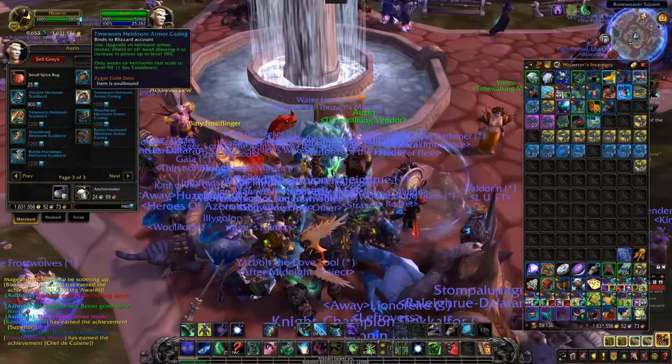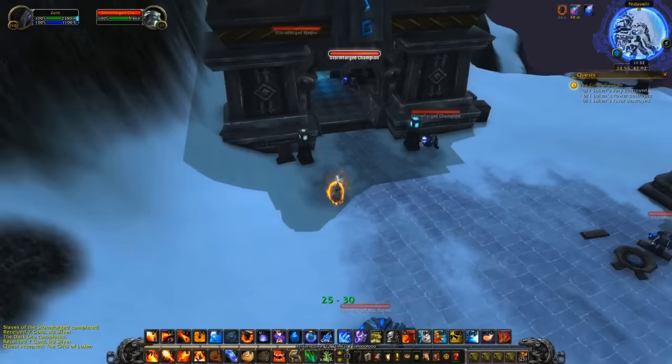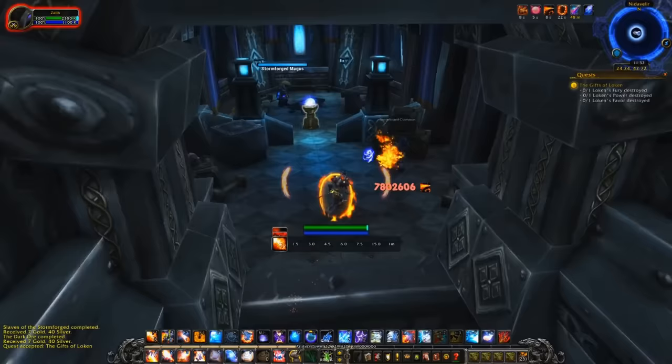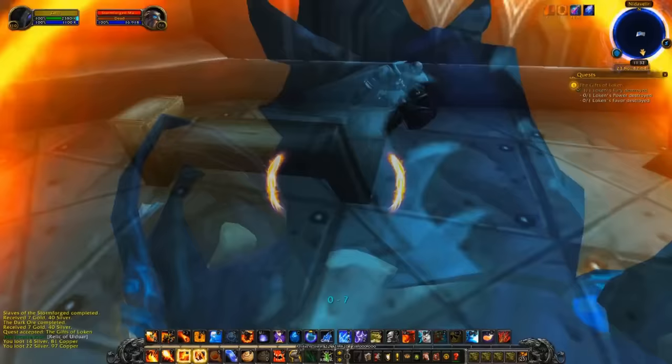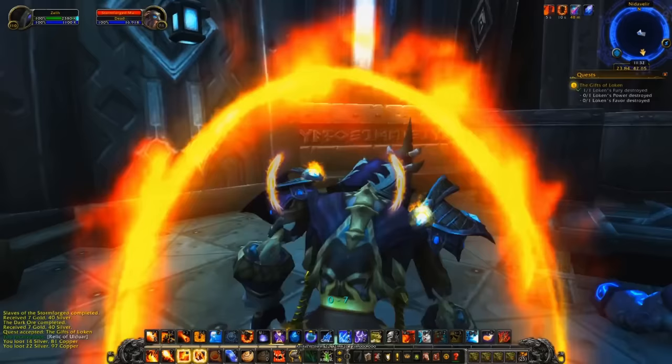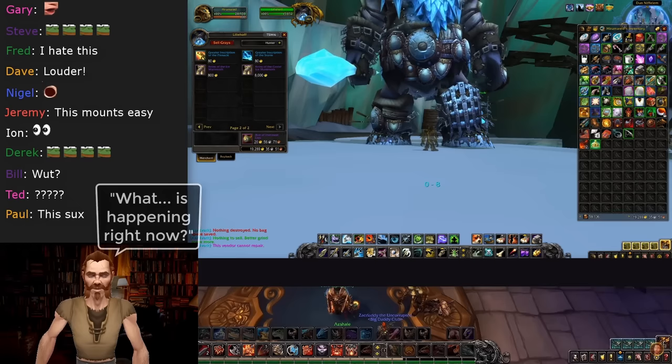During Time Walking Week, you can both turn in Time Walking currency to buy reputation tokens and grind out rep normally with a 50% buff, making it almost trivial if you wait for that specific Time Walking week. You do still need to unlock the reputation and the Quartermaster, which requires starting the quest chain in K3 and taking you through half the zone with quests centered around Thorim. If you turn in badges early, the rep will be applied as soon as you unlock the rep, so you don't waste it.